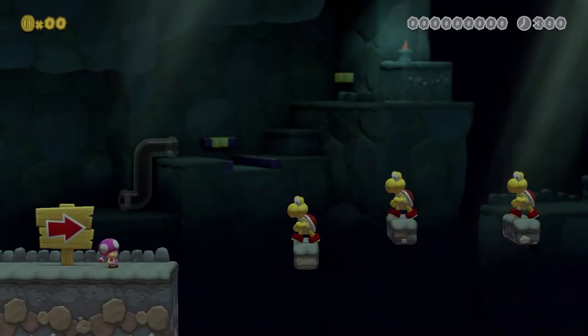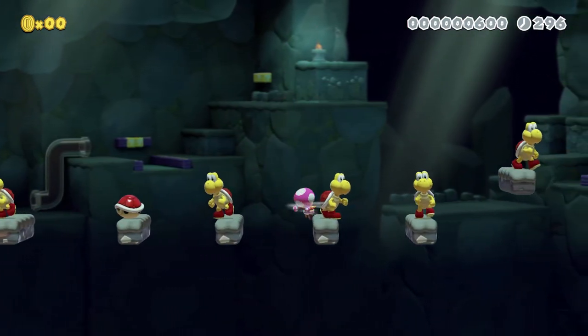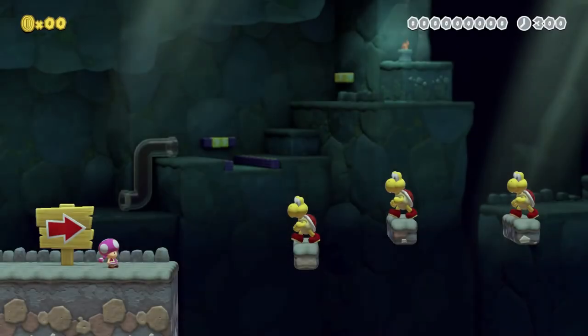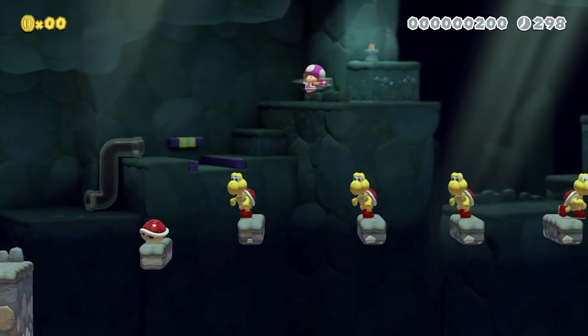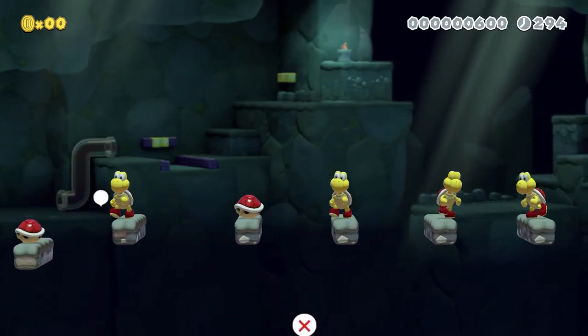There's just enough room to land next to them instead of on them because of the Koopas in this engine — I don't know if engine is the right phrase. I don't know if this happens on other styles or if it's just a 3D World thing. Oh my god! Okay, let's just take this slow and careful.